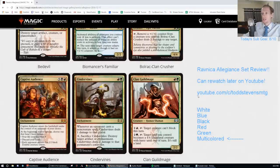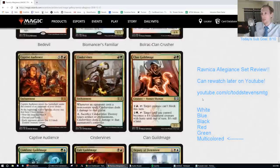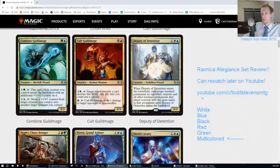Clan Guild Mage — red-green two-two. Pay one-red tap, target creature can't block. Or two-green tap, target land you control becomes a four-four creature with haste until end of turn. I think these are just Fs. I don't think that card will see any play.